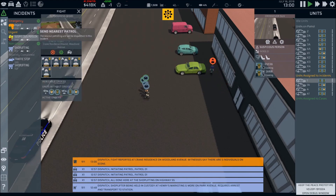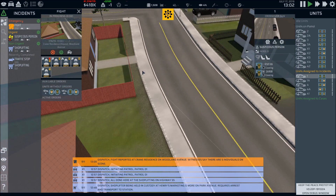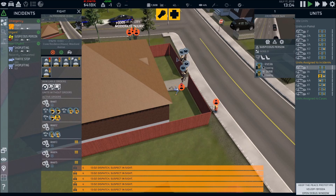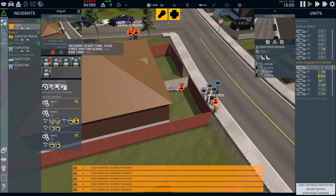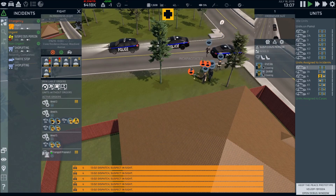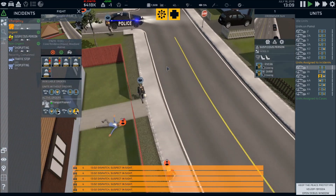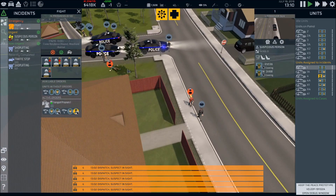We got a fight in progress — going to send two units that way. Where is this fight? Oh my gosh — sending more units. It looks like we have an officer injured. Yeah, fight in progress — well, that's how it's going to work. The ambulance is on scene picking up our injured officer.